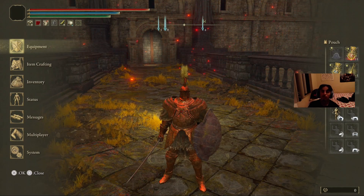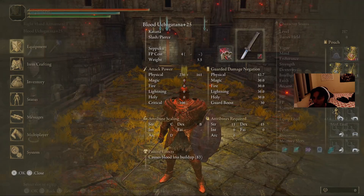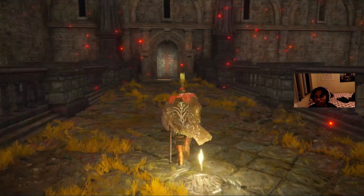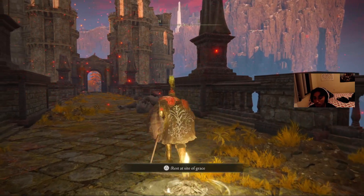What it do guys? It's your boy Dadboy, and I want to show you guys how to get one of the best armor sets in the game, aka the Tree Sentinel armor set. This shit is fucking tank. It's as good as the Redan armor set. And you can get this without even killing a boss, so let's get straight into it.